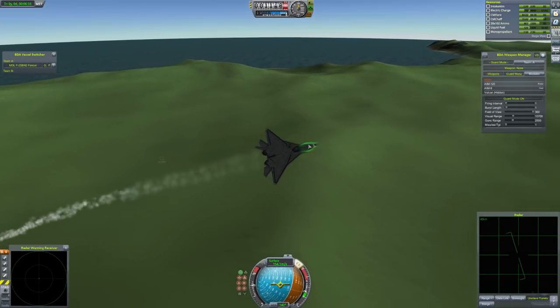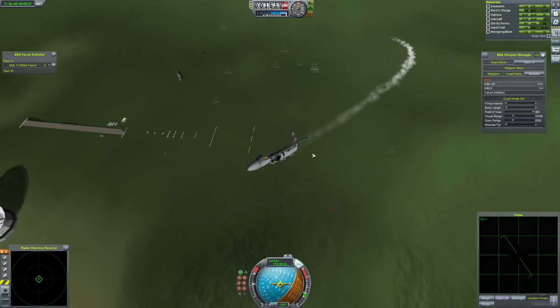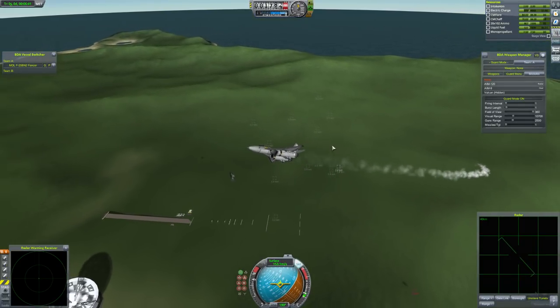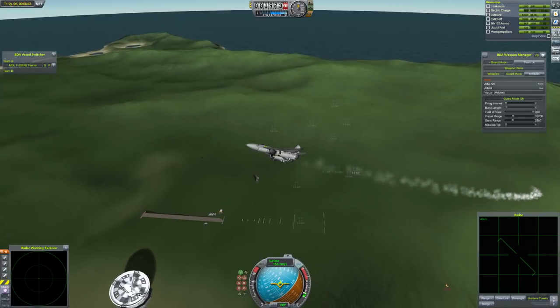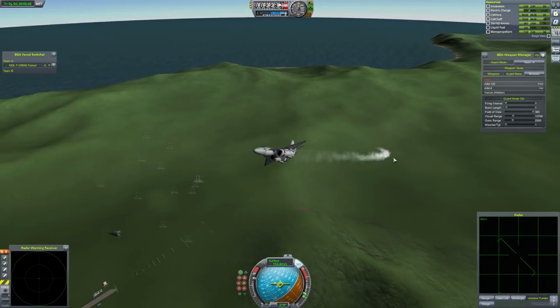He did a sick tactical maneuver where he hit part of the plane, flipped around and killed a plane with some pedigree — quite the veteran. Very well done to Zwan. This is a really interesting plane that had a little bit of luck there, but that was really awesome.